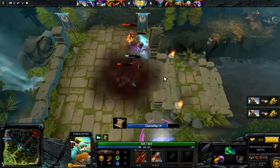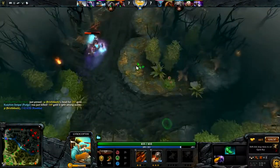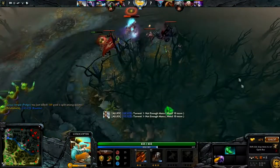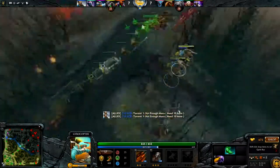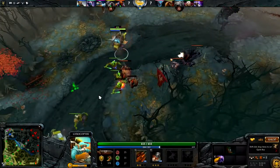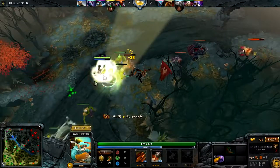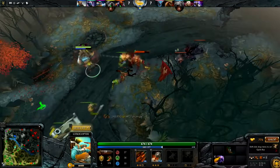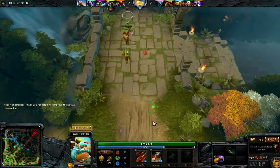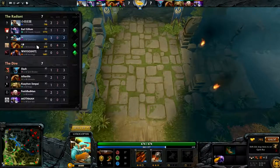There's actually nothing you can do about that. I don't even know how to stack this camp anymore. So I don't know what they actually did to this game. Here we got a Bristleback - 10 minutes and he has a Sage's Mask and Boots of Speed. He's just gonna feed like a fucking idiot. Just fucking dog-shit players. And there's actually just nothing we can do in this game.